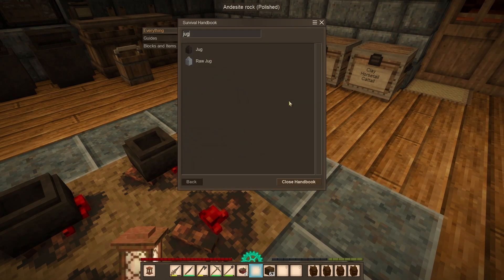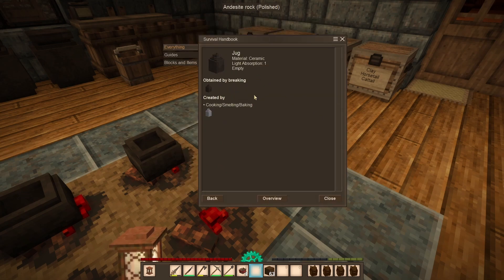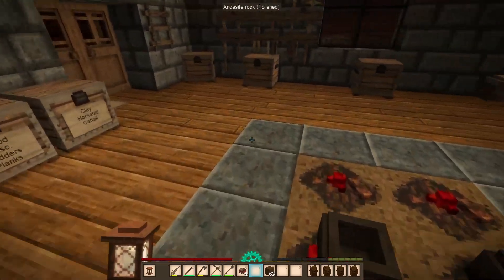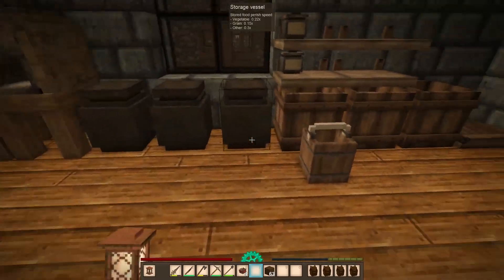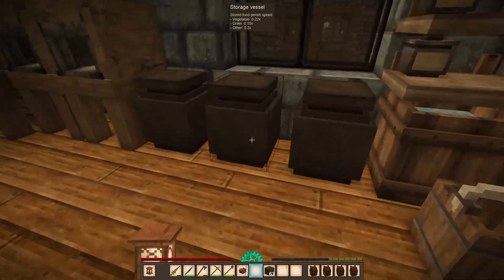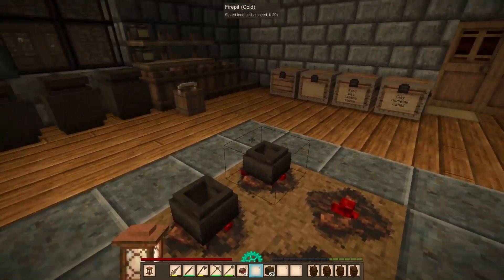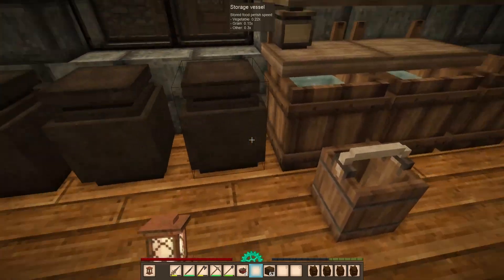So we've added jugs — a jug holds 3 liters and spits out 0.3 liters at a time. You can now consume liquids of any kind from a bucket, bowl, or a jug. You can drink milk, fruit juice, or alcohol from any of those. You can also now make bread from a bowl.